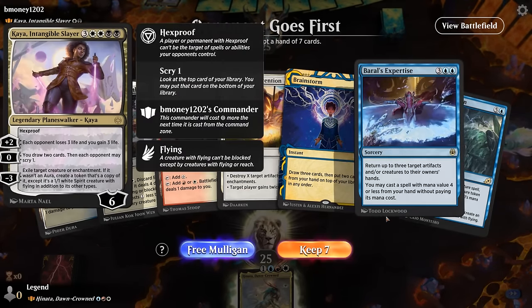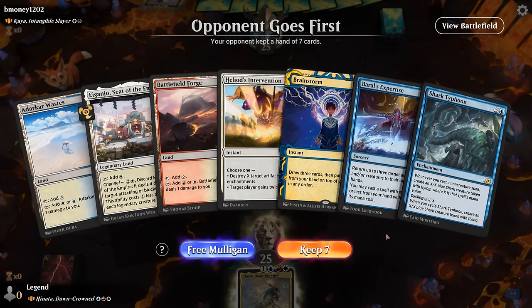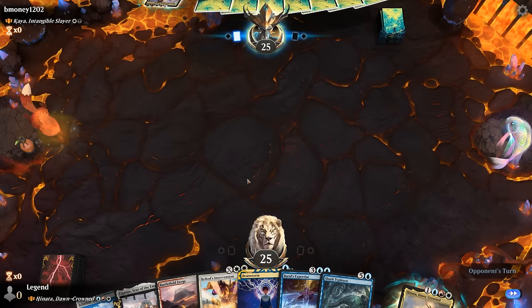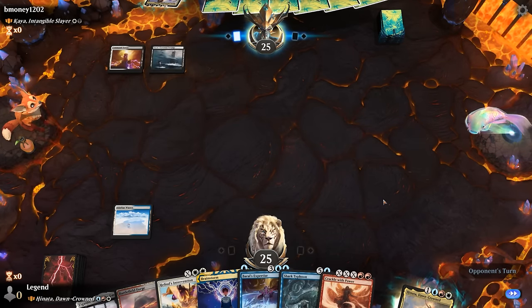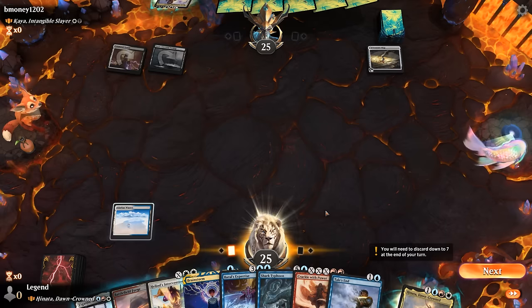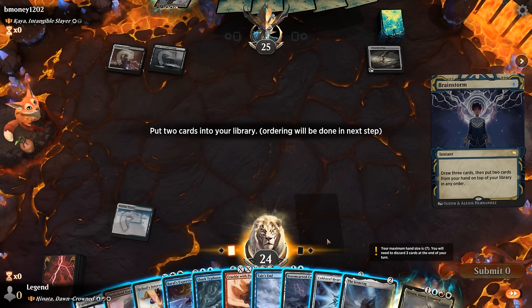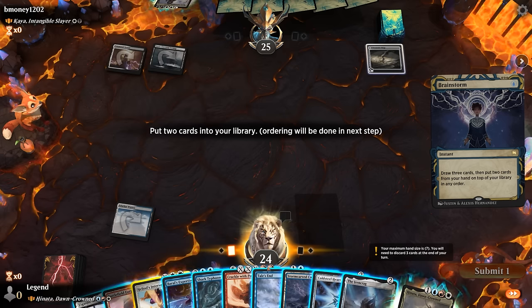Okay, we're on the draw facing Kaya, Intangible Slayer — black-white control. We can expect some early discard spells; Brainstorm can maybe hide some key cards. We keep a hand with answers for artifact ramp. A turn-two Treasure Map is a good target for Intervention. We Brainstorm but can't find a Fetch Land. At least we'll be able to cast a two-mana ramp spell next turn. We hide the Intervention and Tail's End on top, then double-spell Ironcrag and Cold Steel Heart.